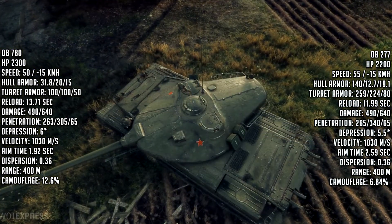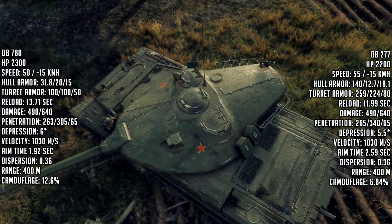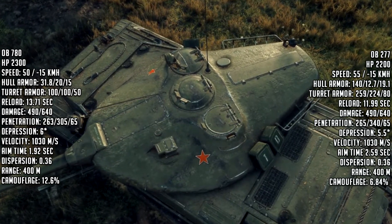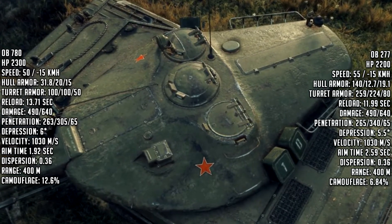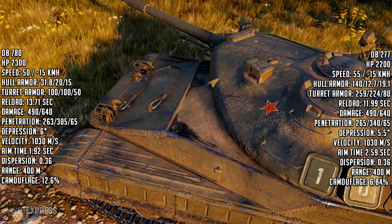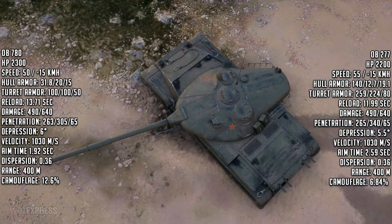The hull armor, on the other hand, is absolutely trash — only 100mm, even though it's crazily sloped. It's got a really skinny stance, kind of like a T-22 with a V-shaped hull. It's so sloped that maybe the 100mm won't matter because it'll bounce everything — I'm not sure yet. We'll see when it comes out. The 277 has 140mm of hull armor, so the sloped angle on the Object 780 might compensate, but I'm not too sure.